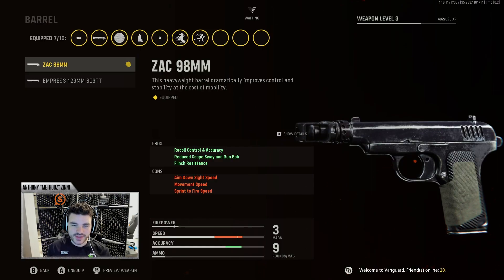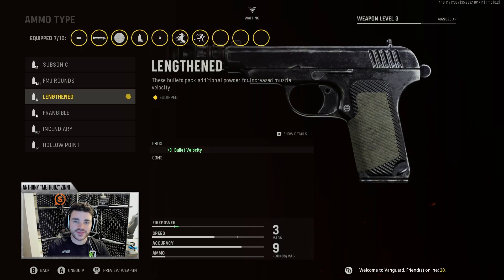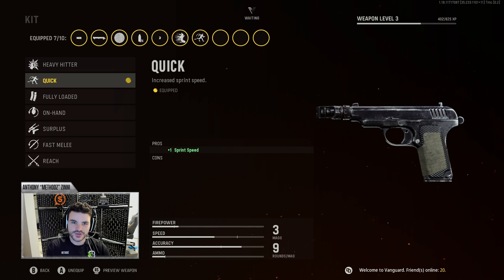For the ZAK 98mm, I primarily use it for flinch resistance — if I'm shooting an enemy and they shoot back at me, I don't want my gun bobbing up; I want it to stay in the same spot. Next, the Fabric Grip, which is important for sprint-to-fire and ADS speed — you want to aim in that pistol quick. Lengthen is great for bullet velocity, pretty standard across the board for people using the Rat. For the Proficiency, we're using Fleet, which lets you swap weapons quickly and improves movement speed — if you have your pistol out, you want to be moving quick. And for the Kit, we have Quick, which is self-explanatory: you move quicker.